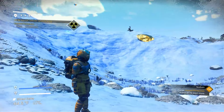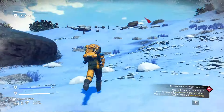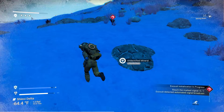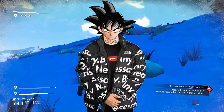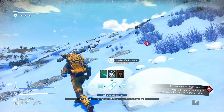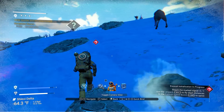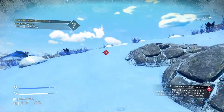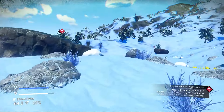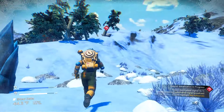Now we're headed to the signal source. One of the most important things: if you hit X and scroll all the way over to utilities, go to camera view — you can quick-bind this by hitting Ctrl+1. Now whenever I hit one I can cut between first person and third person. I personally like third person when running around — it's more seamless for immersion.